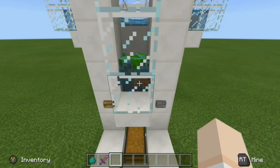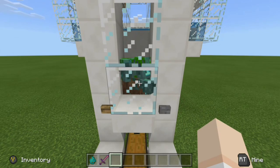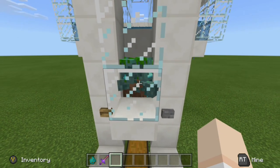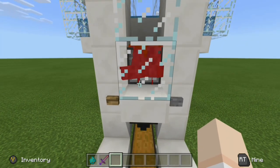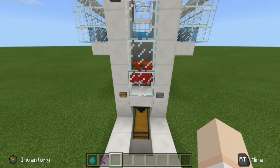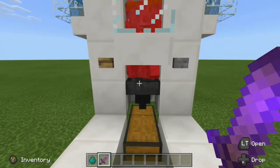Once the zombies have been converted into drowned, all we have to do is press this button right here. What that does is retract the water into a dispenser right behind their heads, and then we're going to use that same dispenser to soften them. So over here is our mob softener. We press that button, our dispenser comes forward, they are being softened. Now we're going to grab a wooden sword with Looting III on it, and then we should be able to one-shot them.